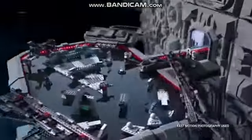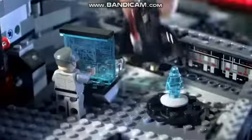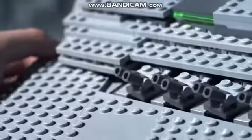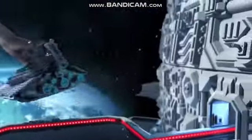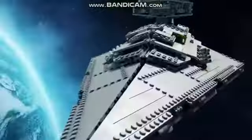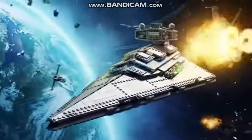New Lego Star Wars sets — the Rebels have launched an attack. You can build a powerful new Star Destroyer. Command the battle from the bridge, prepare the spring-loaded missiles, synchronize the cannons, then blast off. You may fire when ready, Commander. The Rebels are defeated.